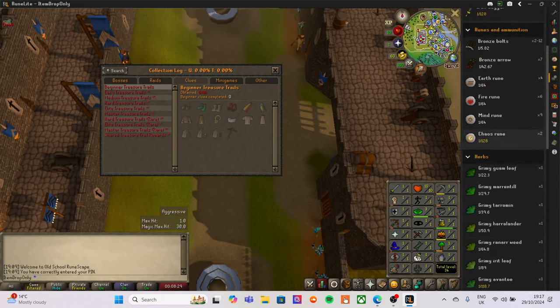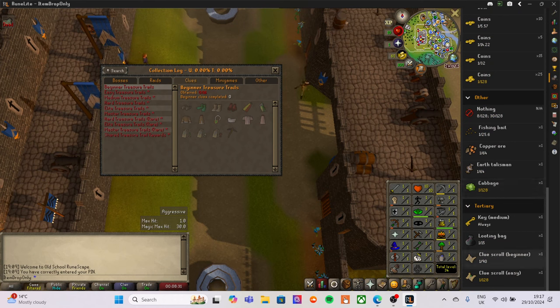When we attack these men, if you look at the drop table at the very bottom there are clue scrolls — a beginner clue scroll at one in 90 and an easy clue scroll at one in 128.